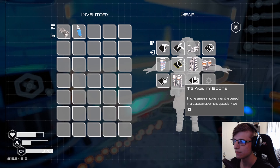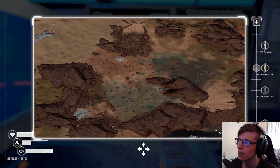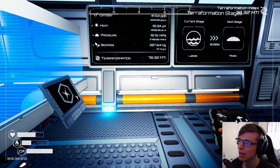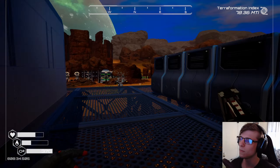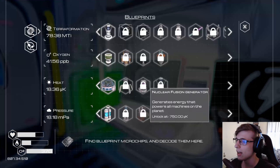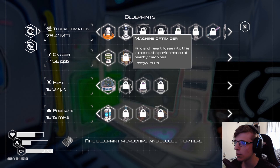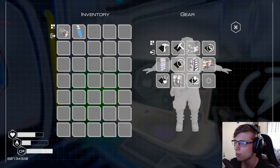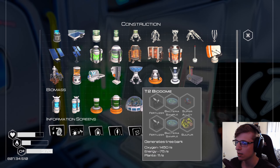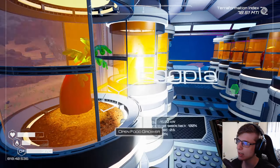We have everything! If I click M — look at that, I can see things! That's cool. Oh yeah, I unlocked the machine optimizer. I don't know when it happened, but it just popped up and it was like, hey, you unlocked this — yippee! Wasn't I farming last time? I was.